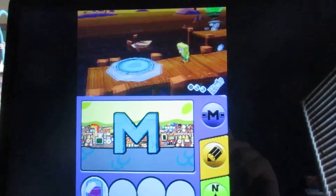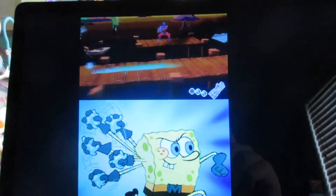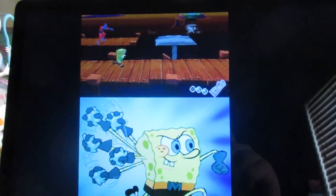What you have to do is lower the platforms. The bottom right corner of the screen shows how much is left of Man Ray's meter. Also on the bottom right it shows the glove. You also have to watch out for his lasers.